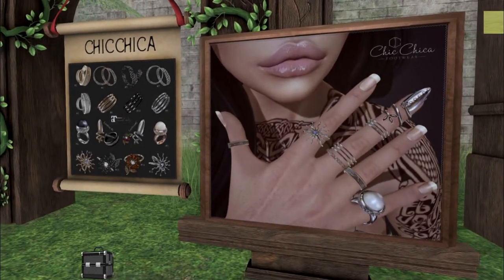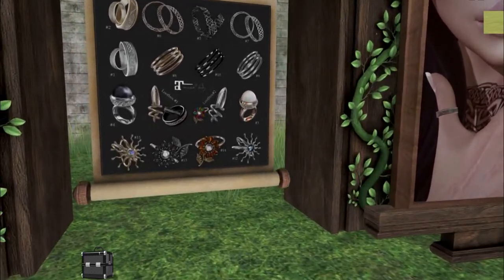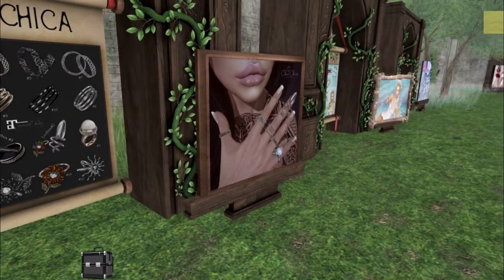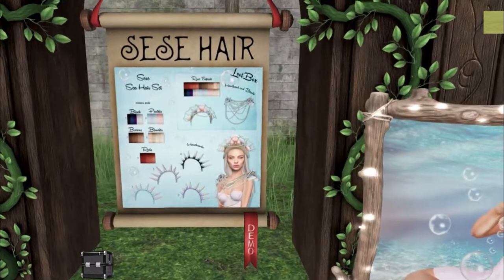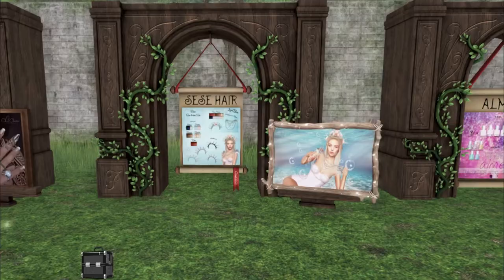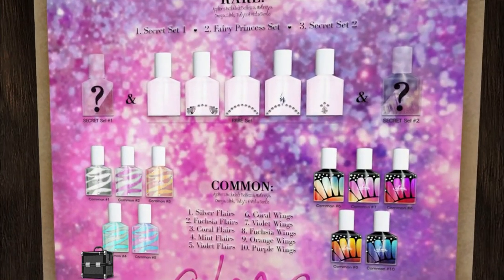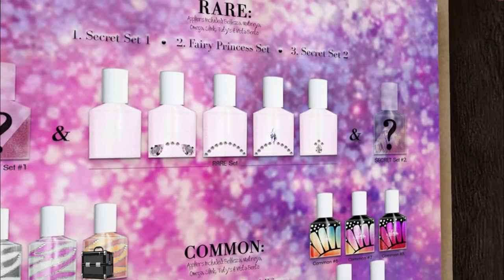We have Chik Chika. Look at all these different jewels, gems, rings. I like the sun down here at number 11 — I think that one might be my favorite. This one kind of looks like an octopus, though — it's just the darker version of the sun. We have Seisei Hair. This is gorgeous — really nice, like a mermaid ethereal look. We also have Alm, and they have like a nail polish set. I believe you actually wear this on your nails — it's not decor. These are like little butterflies and fairy wings, and I like the rare set up here. It's white and there's little gemstones on it. It'll be cool to see what the secrets are.